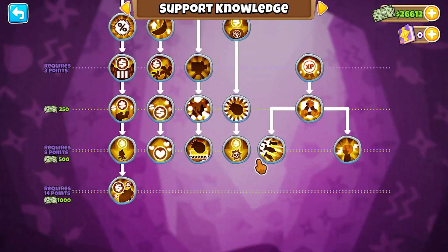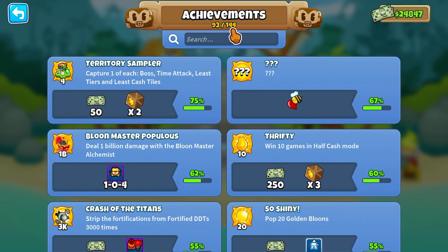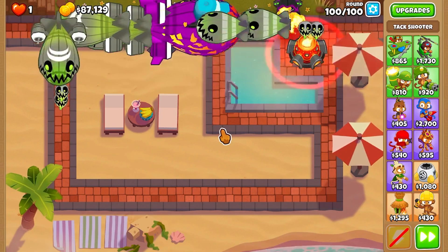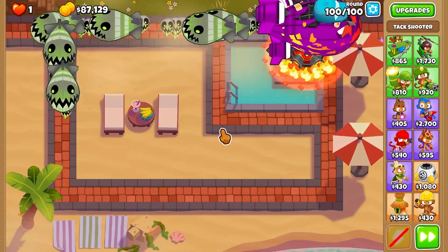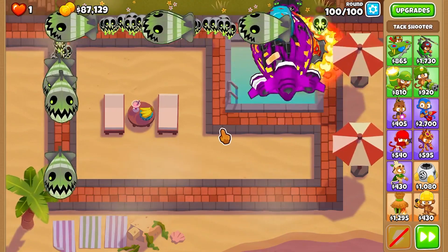I just recently put out a 2TC video beating Chimps on Resort with only two towers. If you do this, you will get a Chimps medal, and you will also gain two Monkey Knowledge points to put towards those buffs. The ways to gain Monkey Knowledge include challenges, leveling up in BTD, and other ways that may come with events, bosses, and much more.